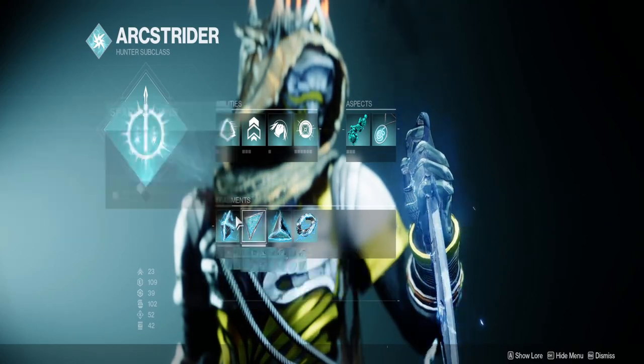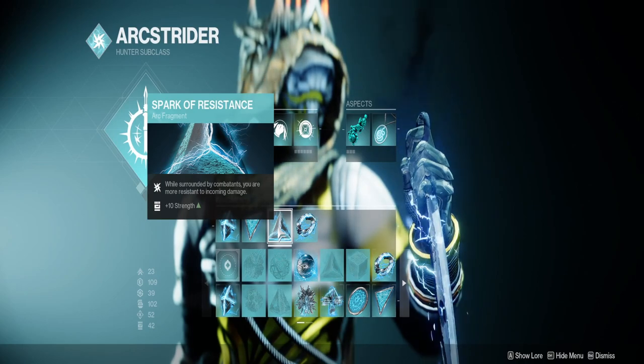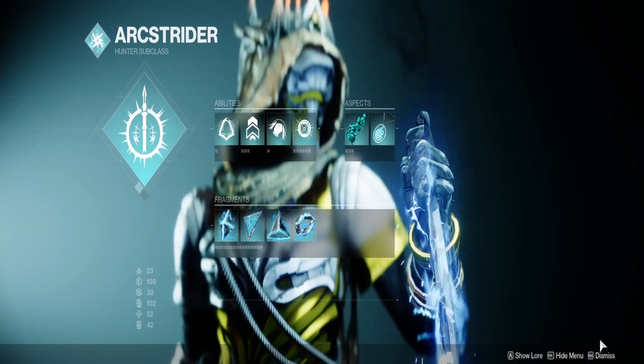You'll drop orbs, which give you Ionic Traces for more ability energy. And when you're in close combat, Resist will give you a 25% damage reduction.